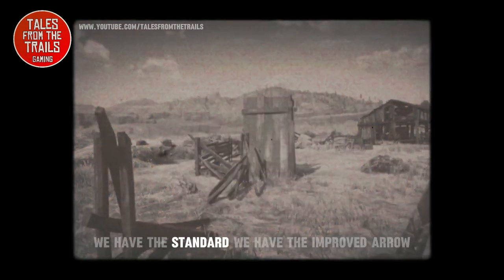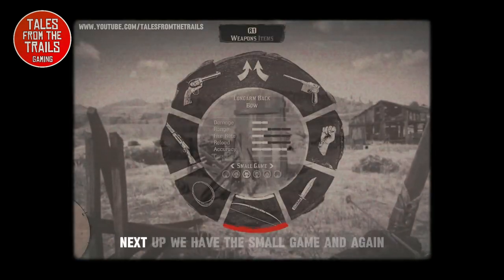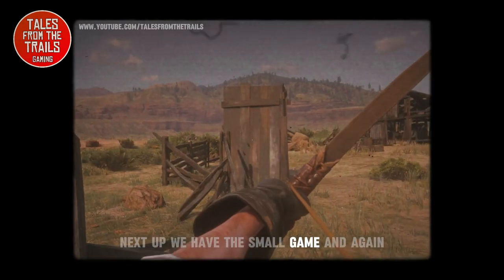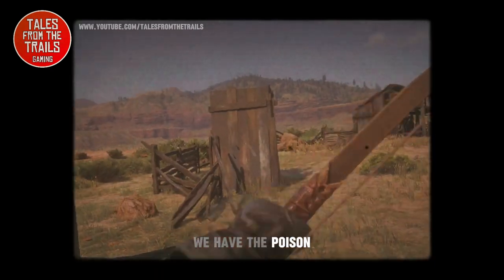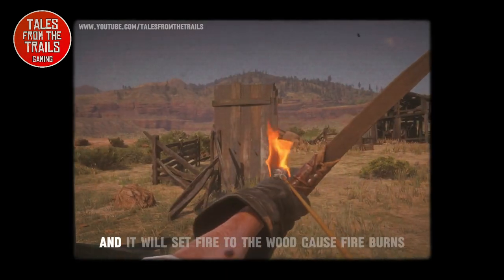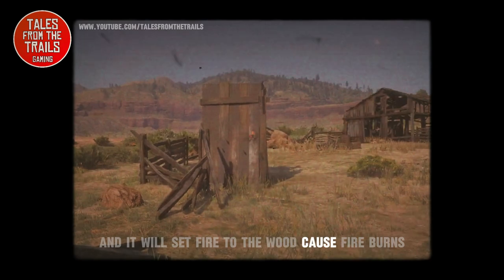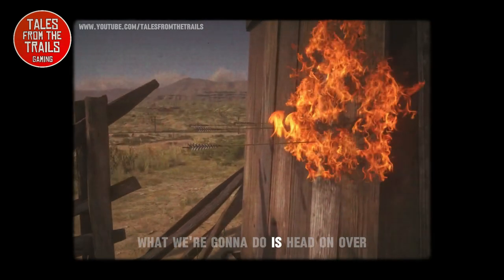We have the standard, we have the improved arrow, next up we have the small game — and again it flies out of the wood. We have the poison, and next up we have the fire arrow, and it will set fire to the wood because fire burns.